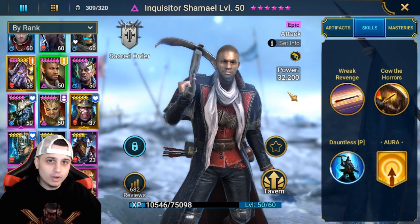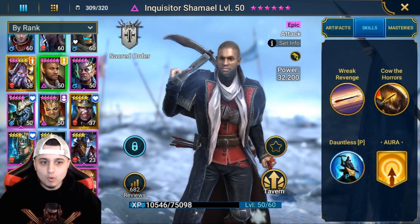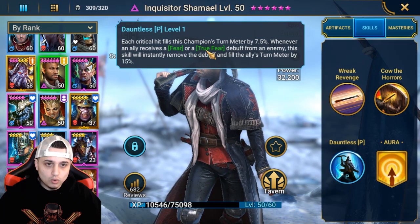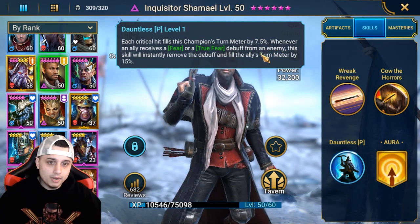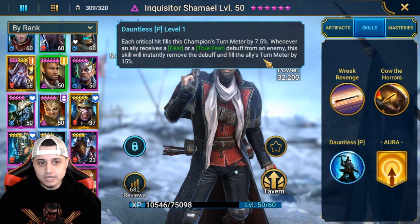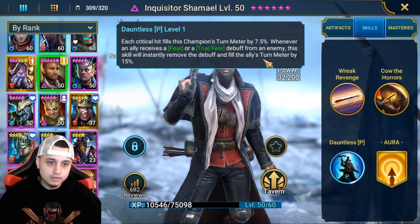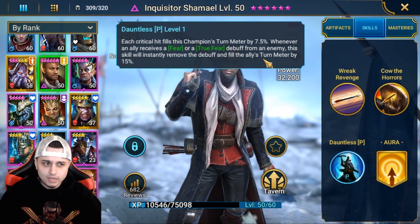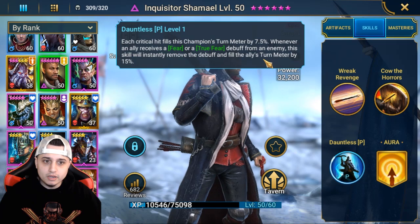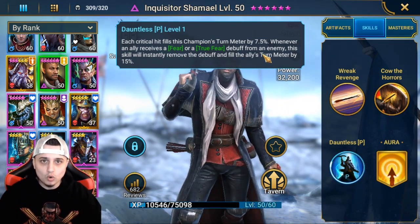Let's go into the skill, which is kind of what we all want him for. Each critical hit fills this champion's turn meter by 7.5%, but whenever an ally receives a fear or true fear debuff from an enemy, this skill will instantly remove the debuff and fill the ally's turn meter by 15%. The way I feel it's a little bit bugged — well, it probably is bugged — is that only the lead champion is taking all of the turn meter effects instead of it being spread onto all of your allies.